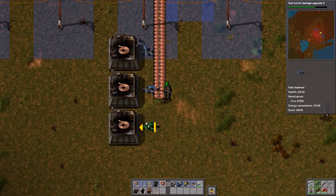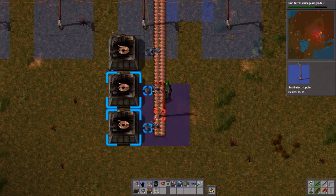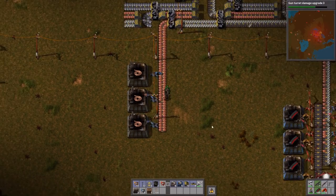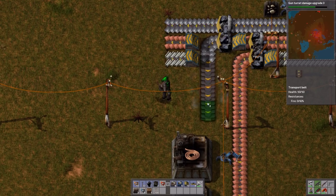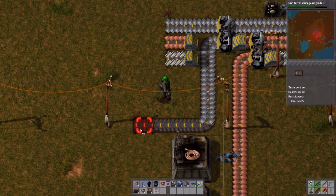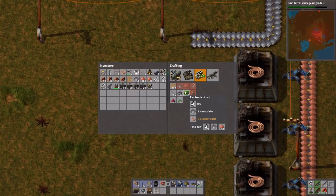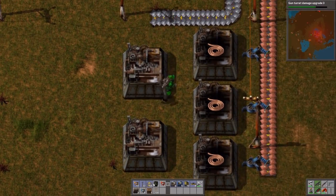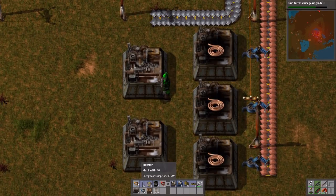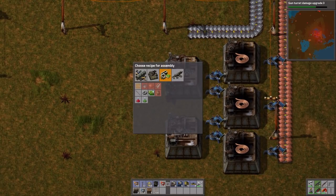Our turrets are being engaged over here. While Shen is building up the infrastructure, I'm going to go repair this area. I'm also going to swap out my old gun — I no longer need the 100 regular magazines. Having a chest with a spear gun, a bunch of ammo, and some spare armor is really a good idea.